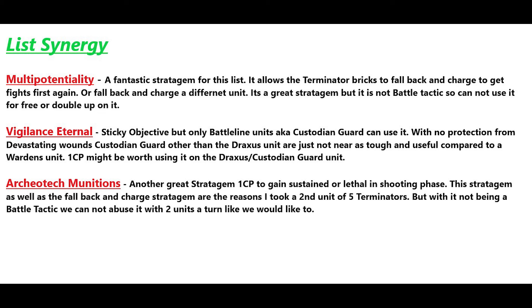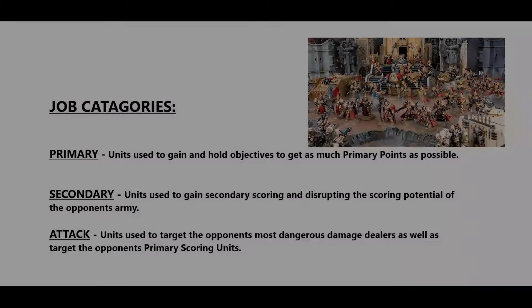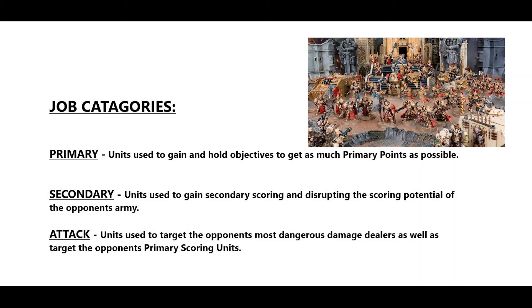Archaeo-Tech Munitions is another great stratagem — one CP to gain Sustained or Lethal on your ranged weapons in the shooting phase. This stratagem and the fallback-and-charge stratagem are the reasons I took a second unit of five Terminators. Since it's not a battle tactic, we can't abuse it or use it on both units for free. I considered breaking them into a three and a two for extra point scoring, but with the Calidus Assassin and Witch Seekers I have enough scoring, so I took a second full brick.